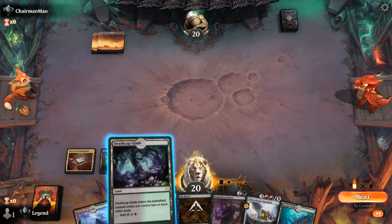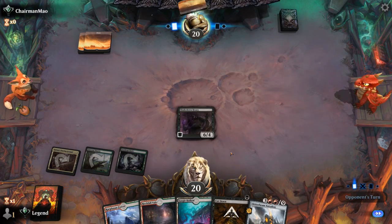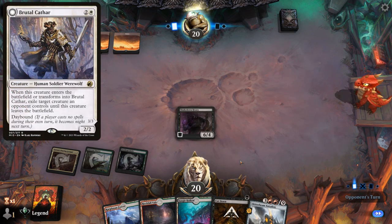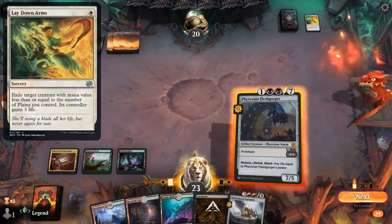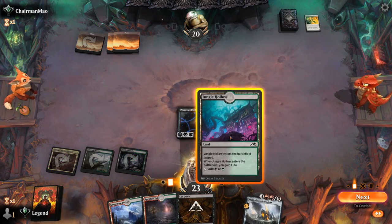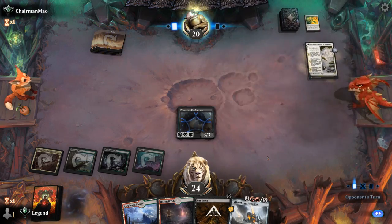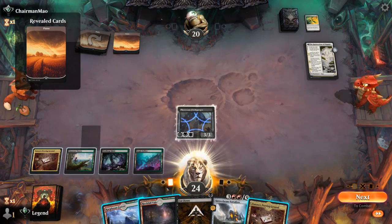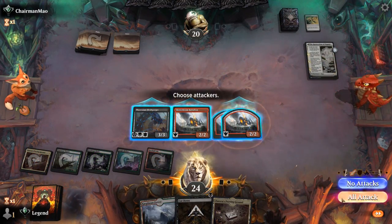We'll play our Shakedown Heavy, and if our opponent answers with Brutal Cathar we can kill it. It's going to be a Lay Down Arms instead — yeah, that's a clean solution for Shakedown Heavy. We can play Fleshgorger now at least. Next turn Battalion. This opponent is on a more controlling White deck with Lay Down Arms and Restoration — could be a tough matchup for Fight Rigging, especially if there's a board wipe next turn. But at least we get a healthy attack in the meantime.